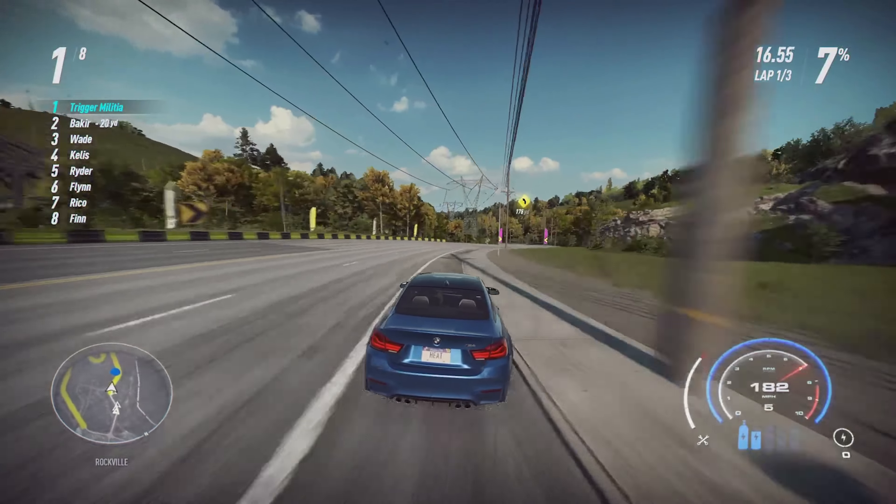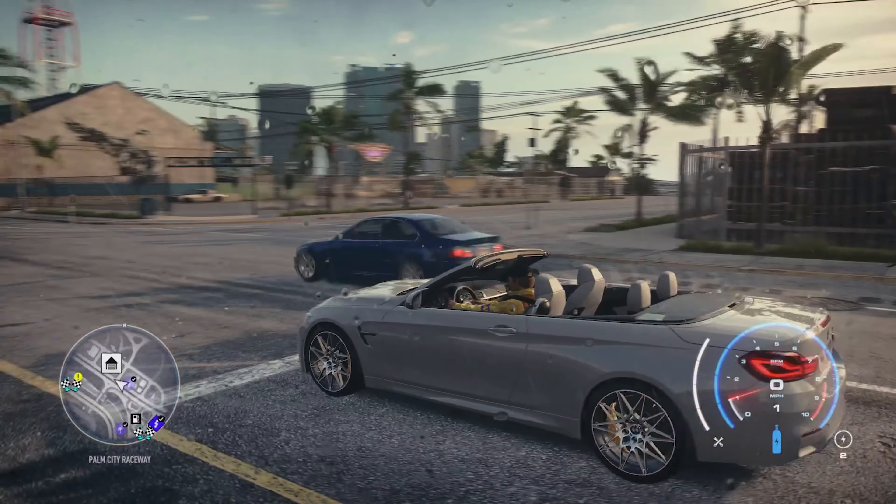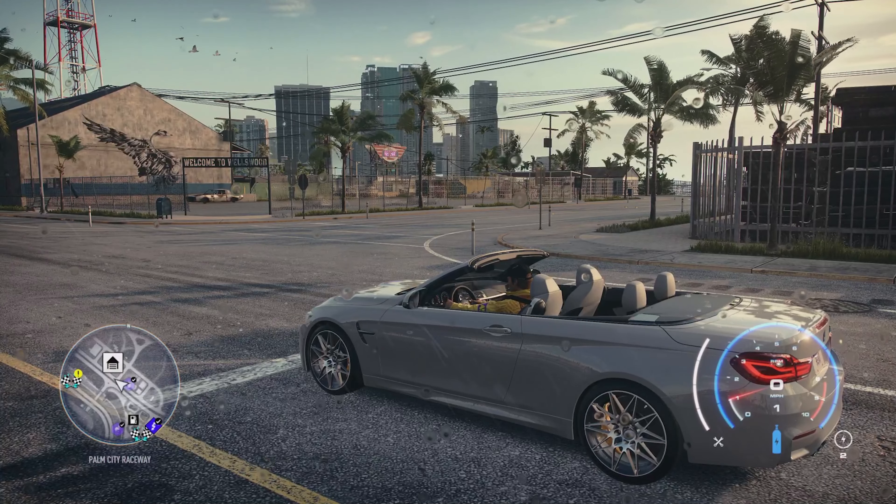On Arian, the M4 GTS and the regular M4 were almost dead even — their times could be switched around as only the smallest driving error could mean a couple tenths of a second difference. The convertible M4 is definitely the slowest option for Arian. Moving on to Sonic, again the M4 GTS and the regular M4 are within two tenths of a second, making them virtually dead even. I ran these tests over and over again trying to get a clear result, but it was nearly a tie every single time and the convertible was always the slowest race option. Comparing these times to other cars in the game, these M4s aren't really that fast — they handle well, but they're just average cars in terms of speed and acceleration.